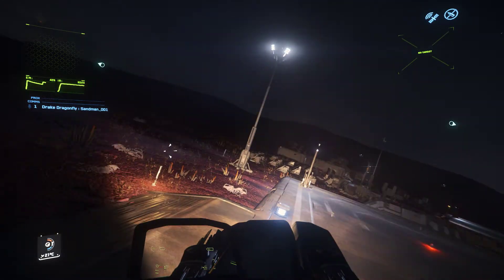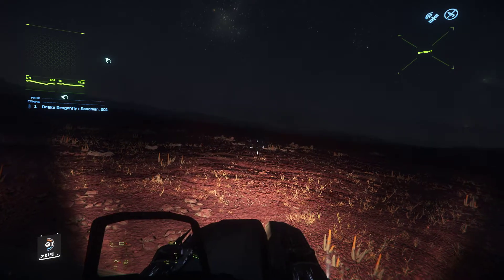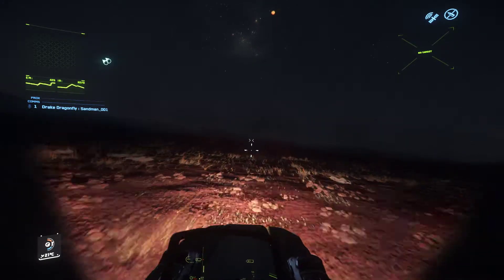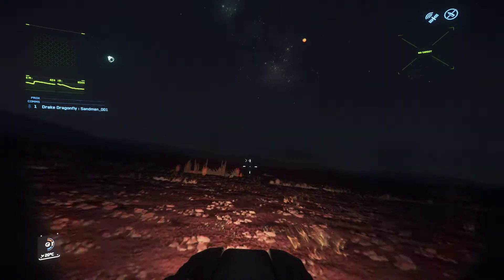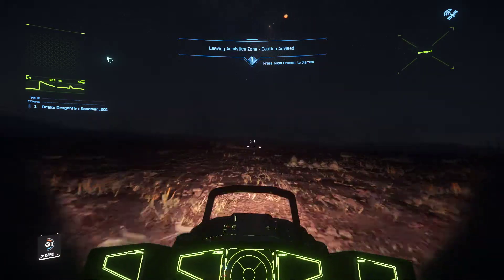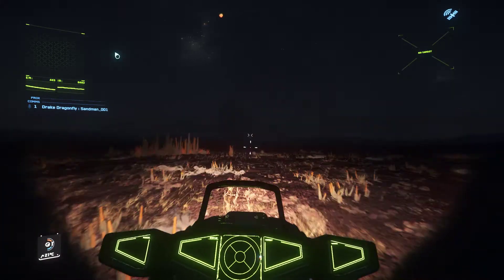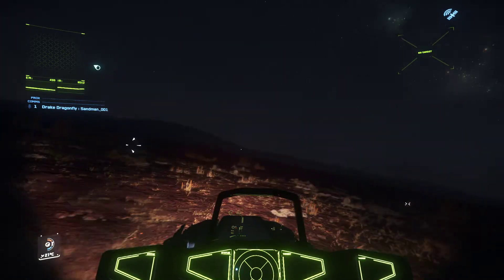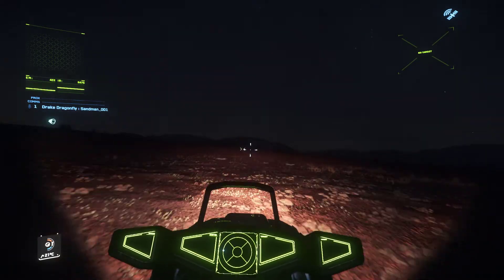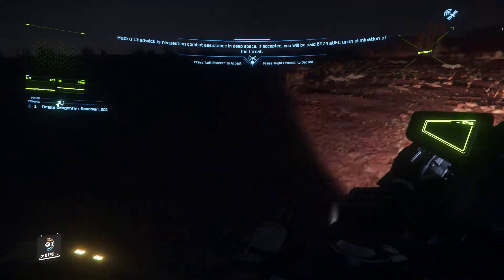It wants to roll but that's fine — we're just going to turn, level off, throttle up, and go. We're off, clearing the armistice zone. This thing is a magnet for the giant cactuses out here — it likes to fly straight into them, mostly because I can't steer. Here we are cruising along, and this definitely reminds me of a speeder from Star Wars, just the way it handles and the sound effects.